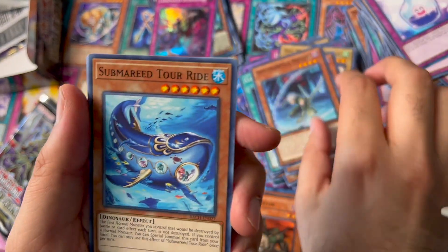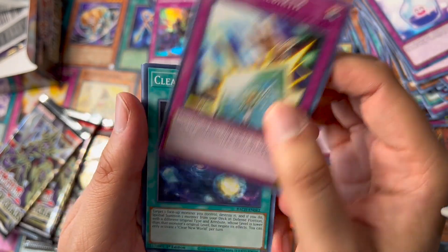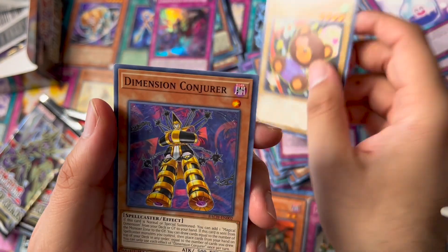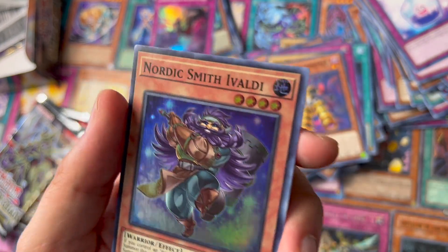Got another Diplos, Dino Morphia, Monster Rebirth, Clear New World, Dino Morphia, another Doll Monster, Dimension Conjurer, and a Nordic Smith Evaldi.